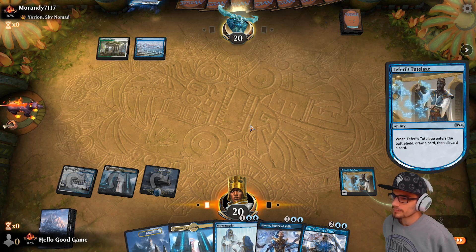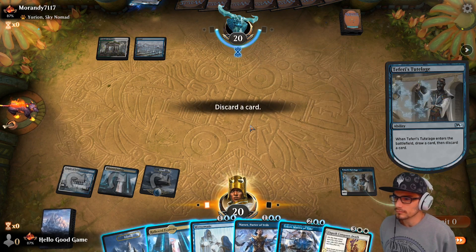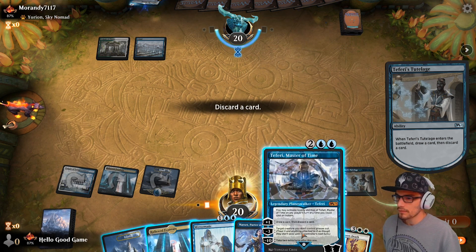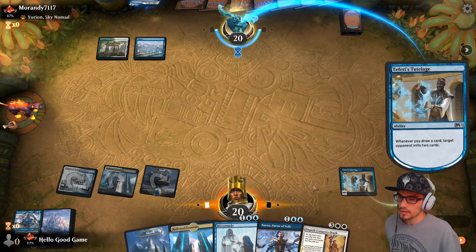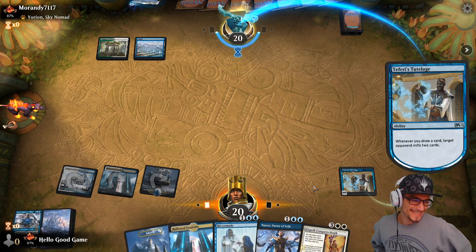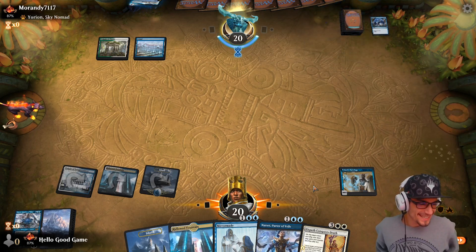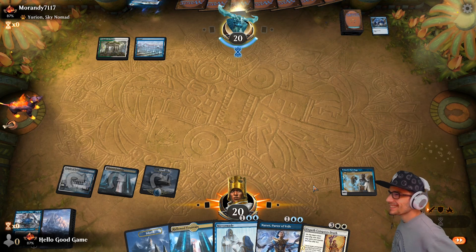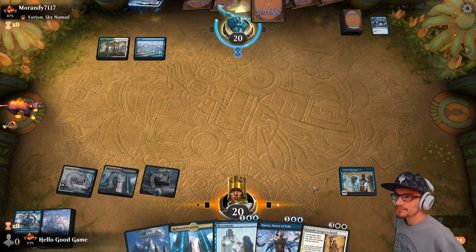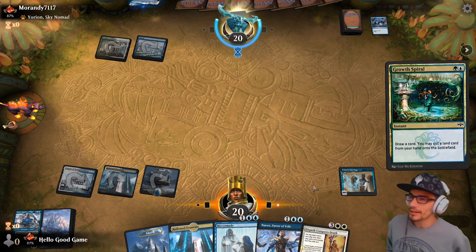He lets it hit because he's probably having the same thought. I'd love to draw — let's discard our four-drop Teferi, and then Elspeth Conquers Death can bring it back, which is really nice. Oh my lord, we mill his Elspeth Conquers Death — that's so good.